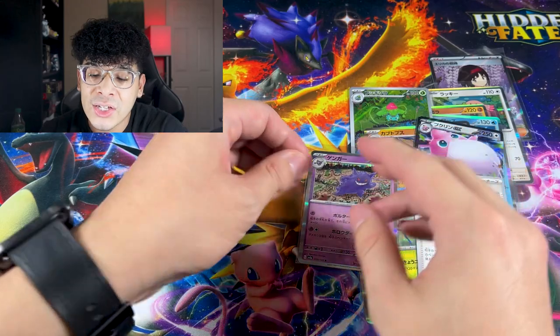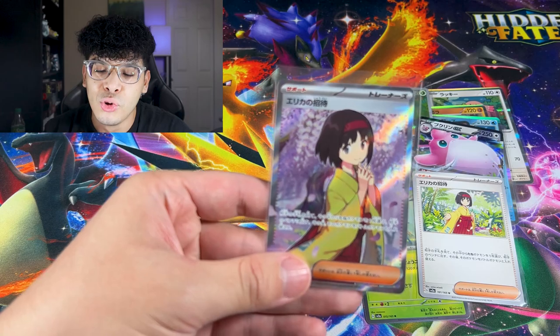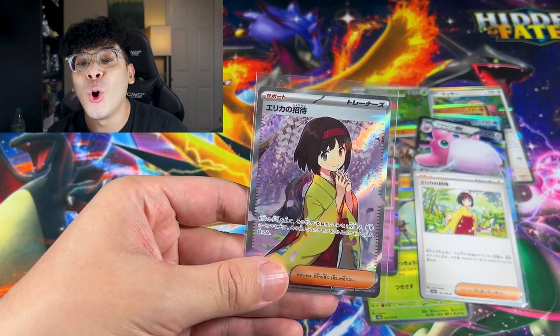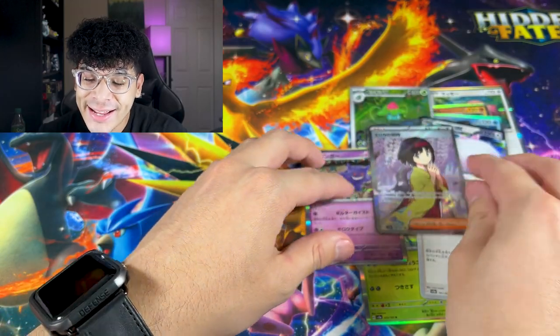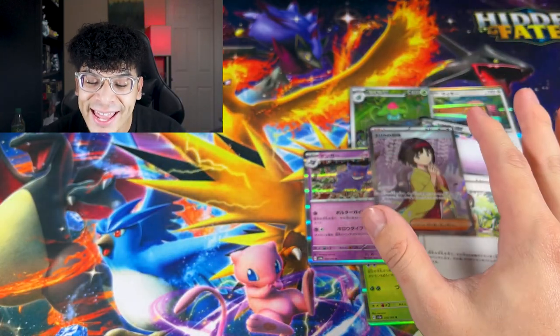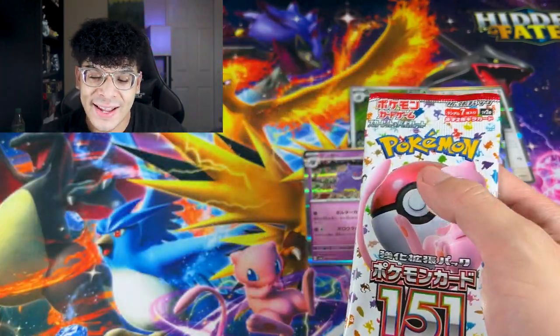For our final pack of the right stack we got a Dragonair and a Nidoqueen. I would love to have this card in master ball form — I absolutely love Nidoqueen. After this card we got a Gengar hollow. The right stack had two EX cards, an art rare, and this beautiful Erica full art.